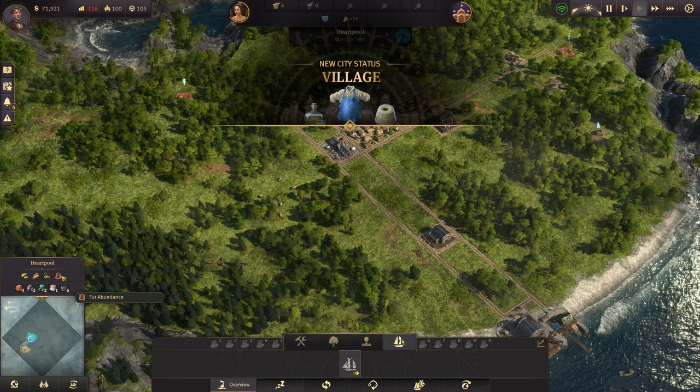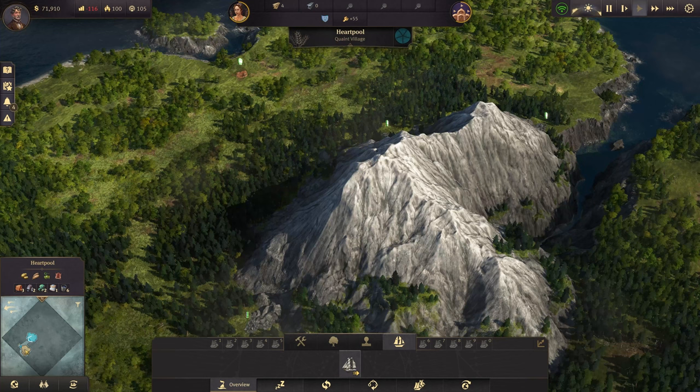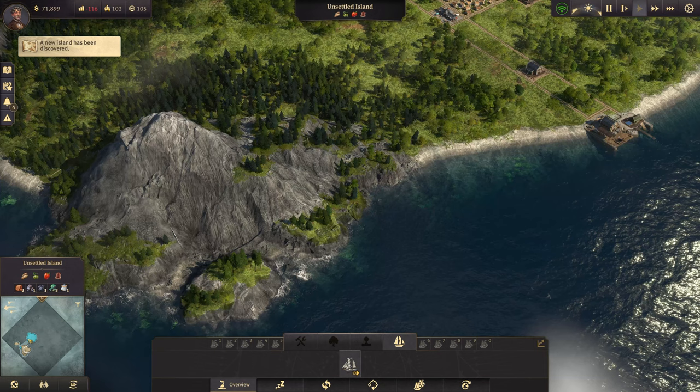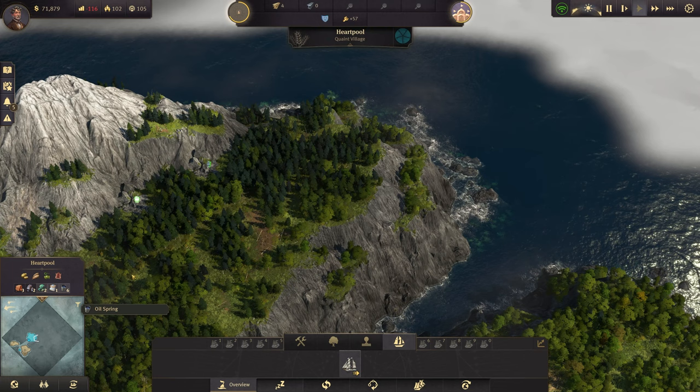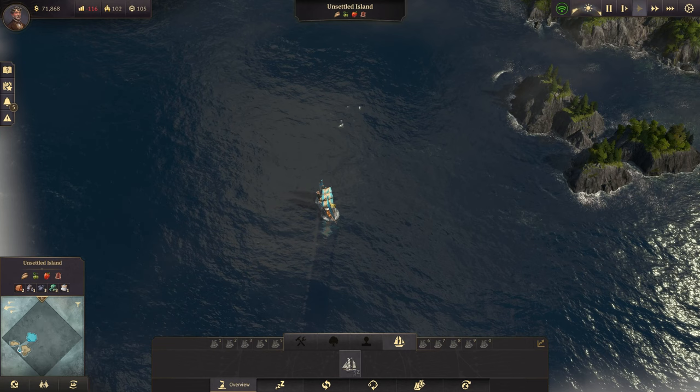We've discovered an island — let's check its fertility. Our main island has potato, grain, hops, fur, plus clay, iron, copper, limestone, and oil. This new island has grain, hops, red pepper, and fur. We already have hops and fur, so the only new fertility here is red pepper. It also has coal, which we don't have on the main island — we'll need coal at some point, but not for a while. This island may not be the best choice.